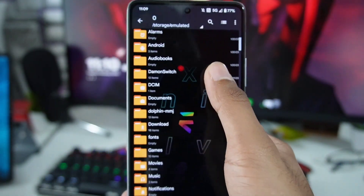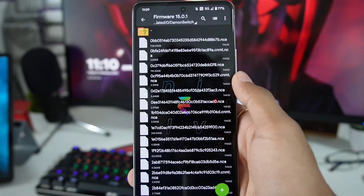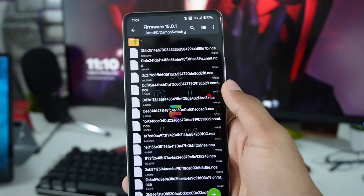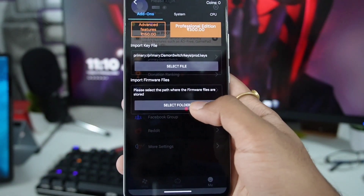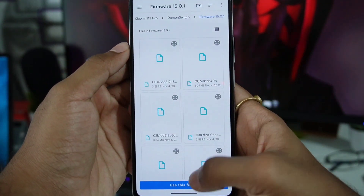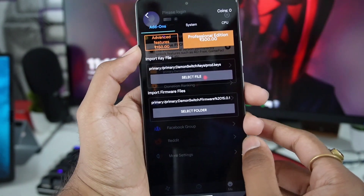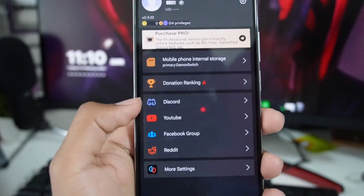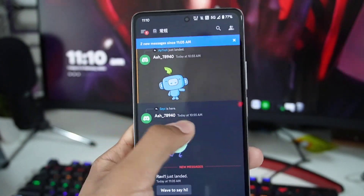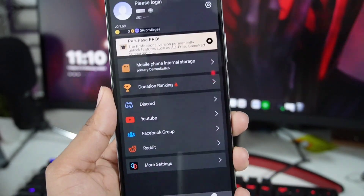So let me go ahead and show you Daemon Switch. I have dumped firmware 15.0.1. I thought we would need to dump firmware because, as you know, in Ryujinx emulator too, we need to install firmware before using the emulator. I also chose the firmware location by clicking 'select folder', going to firmware 15.0.1, and clicking allow — the firmware folder has now been chosen. They also created their own Discord server, which I joined, but it's completely dead and it's a Chinese Discord server, so it's not relevant for now.